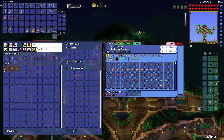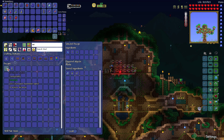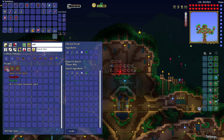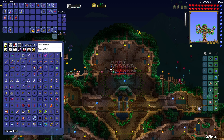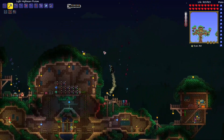Let me see if I can make the Anklet of the Wind right now. What am I missing? Oh, is it Swiftness Potions? I can make those - I've got plenty of stuff for swiftness, let me make a bunch of them. Still not able to do it though - what am I missing? It's just a couple of vines from the jungle, that's literally it. Okay, we'll do that later - we'll run over there and do a little bit of farming.